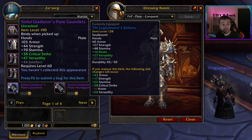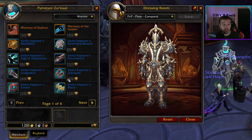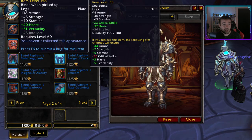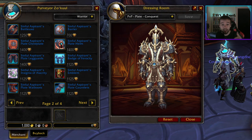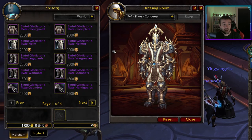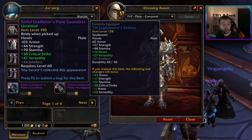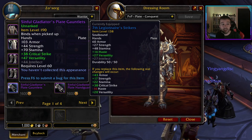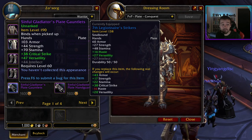If we go back to the honor window, you can see the item level of the armor is 158, and you can upgrade it. But if we talk again with the conquest vendor, you can see his gear has an item level of 190, and right now it says ranked. You can also probably upgrade that in some way.